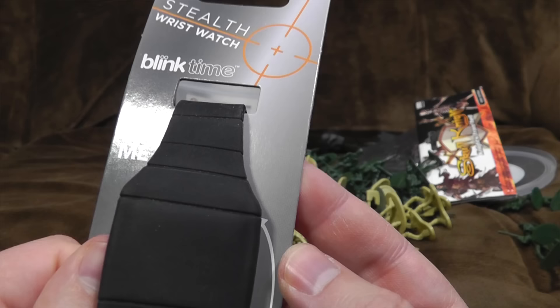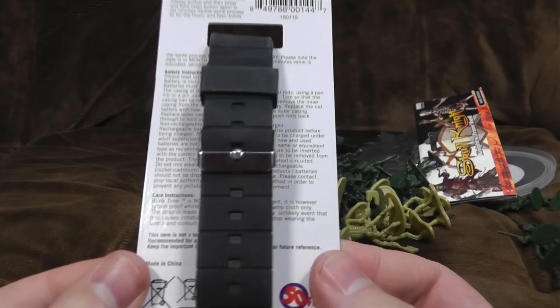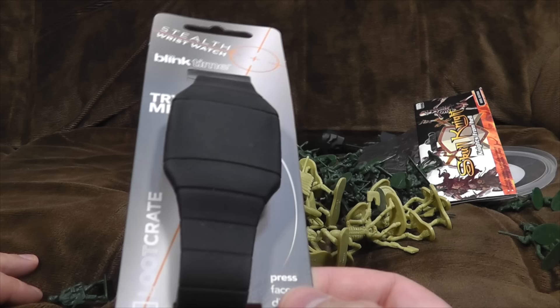Look what I found in Pound World — it's a stealth wristwatch! Blink time! One of these watches where you press the face and it shows you the completely wrong time, because I haven't set it. For a pound it's alright. But you may remember that Loot Crate had one of these in a while ago, and said the black ones — the stealth ones — were Loot Crate exclusives. How have they ended up in Pound World? We see what you're up to, Loot Crate — selling off your excess stock to Pound World. Keep an eye out; who knows what other items you may find in there?